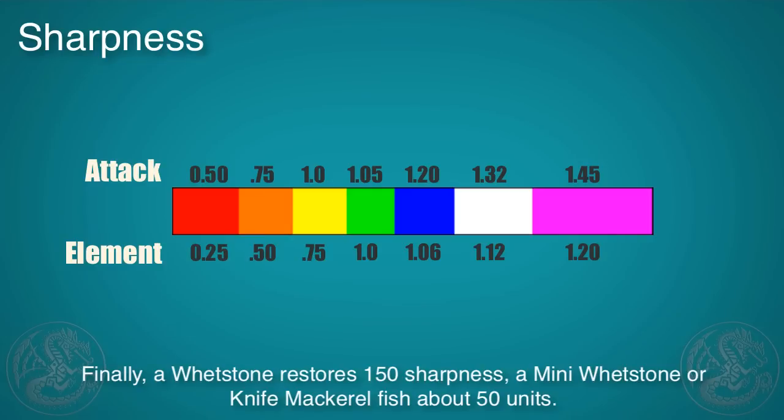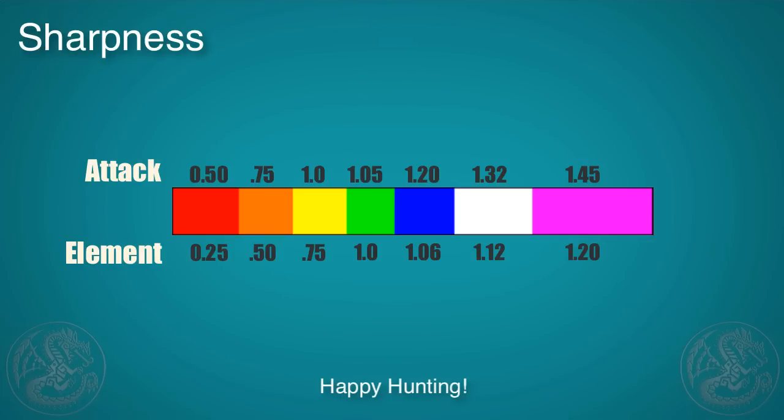Finally, a whetstone restores about 150 sharpness while a mini whetstone or knife macro restores about 50 units, so they're not quite the same. I hope you enjoy learning about sharpness and enjoy the game a little bit more. Happy hunting!